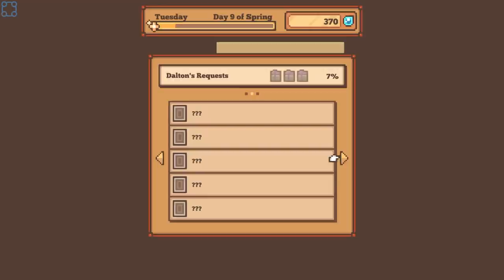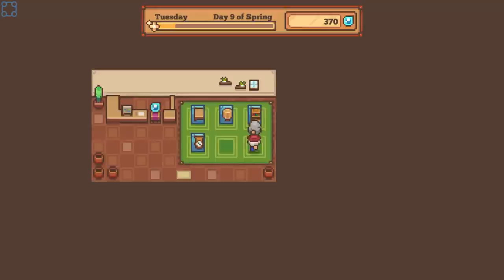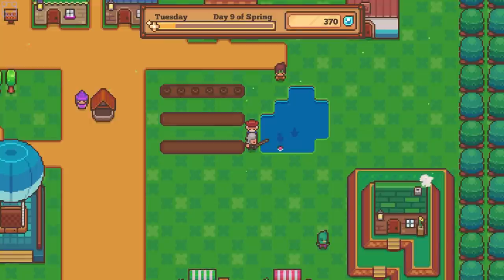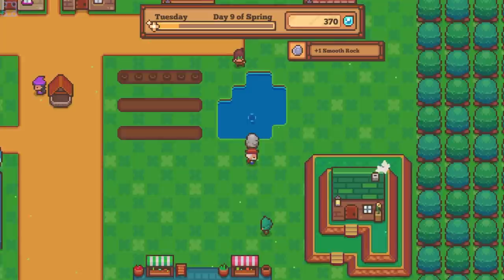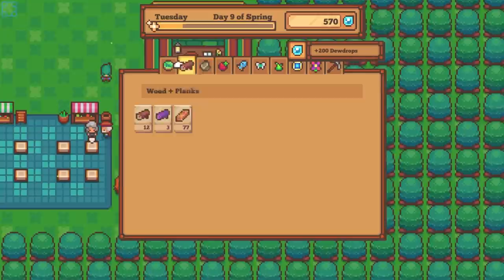Aqua carpet, bookshelf, and an adventurer's chair. Solemn clock, bookshelf — is expensive. I think I'm going to hold off on that for at least a little while. I wonder if I can actually sell these fish. That does kind of solve my money problems.